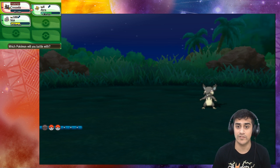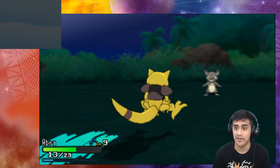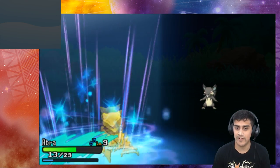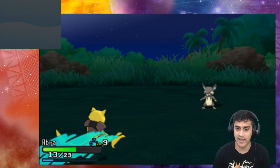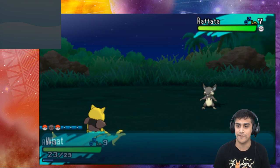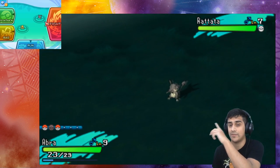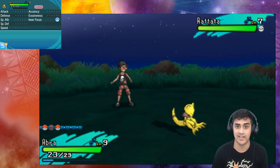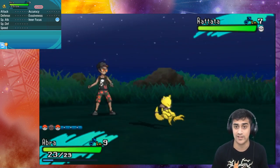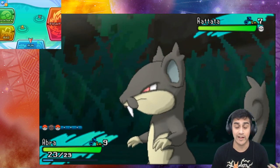The next Pokemon we send in should get its HP fully restored, so let's pick our Abra — level nine. Here comes Abra, and it kicked in. Abra became cloaked in a mystical moonlight and its HP got fully restored. If you look at Abra in the top left, there's no plus sign — no buffs, no attack, defense, or special defense boosts — because that's just regular Lunar Dance.